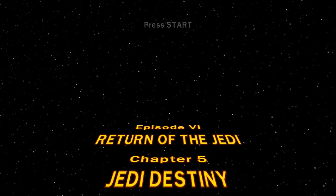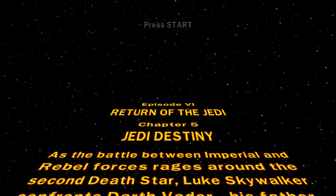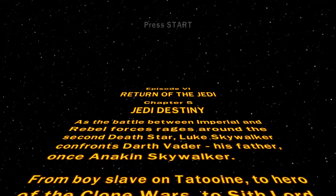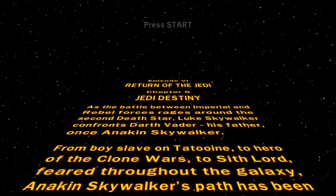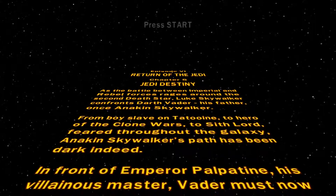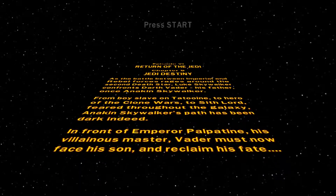Chapter 5, Jedi Destiny. As the battle between the Imperial and Rebel forces rages around the second Death Star, Luke Skywalker confronts Darth Vader — his father, Anakin Skywalker. From boy-slave on Tatooine to hero of the Clone Wars to Sith Lord, feared throughout the galaxy, Anakin Skywalker's path has been dark indeed. In front of Emperor Palpatine, his villainous master, Vader must now face his son and reclaim his fate.